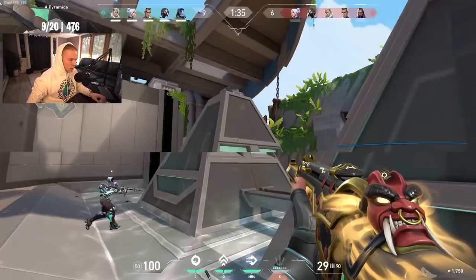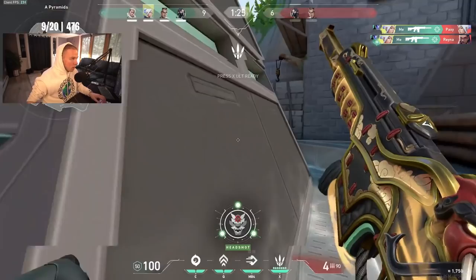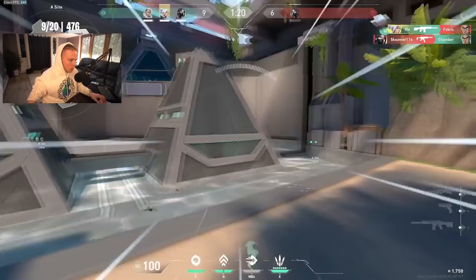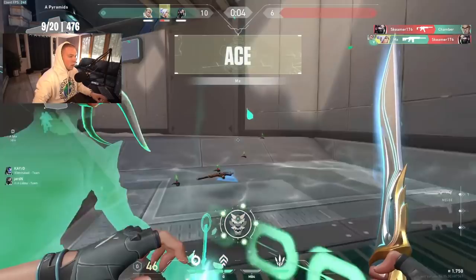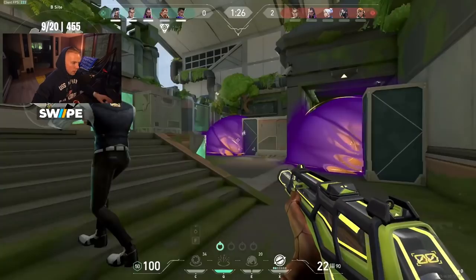Even on a map like Breeze — widely considered a Vandal map because it caters toward long-range gunfights — in my honest opinion, if I'm defending on A site and the enemy team continuously uses the Viper Wall that cuts the site in half, I'll actually cater toward the Phantom because it allows a much greater possibility of spamming through that Viper Wall while the enemy team is entering site. And as mentioned, if I did this with a Vandal, I'd get sprayed right back. It's unrealistic to go through every agent on every map, so I'm giving you the reasoning behind these decisions so you can apply them to your own gameplay.